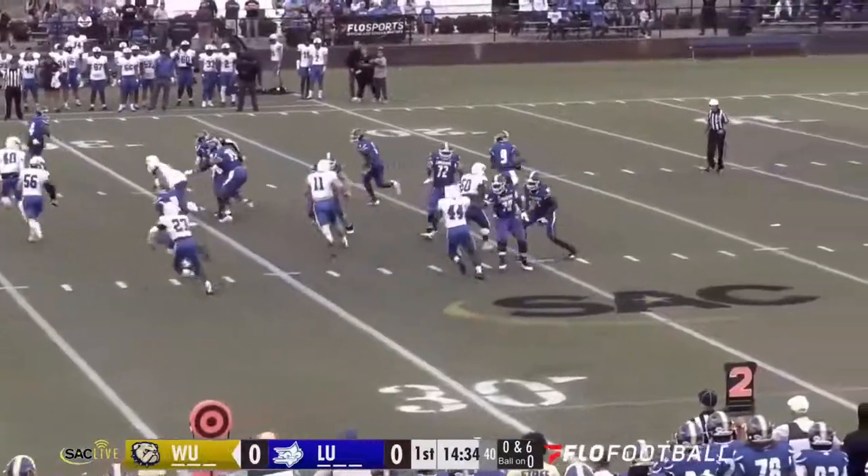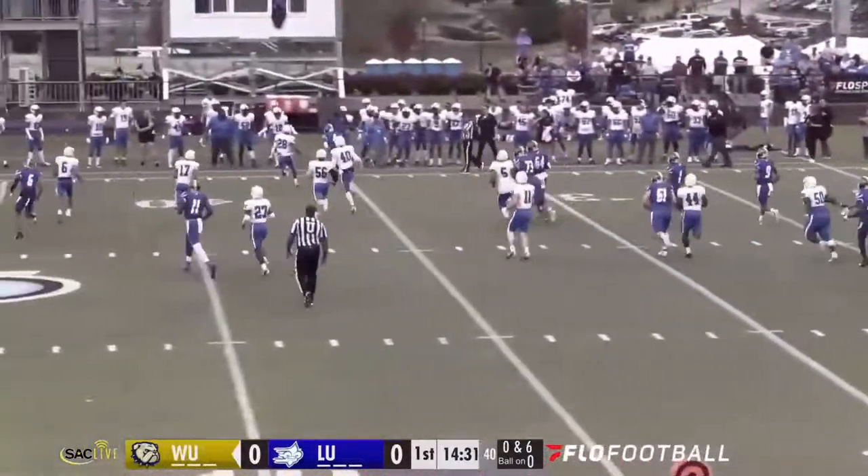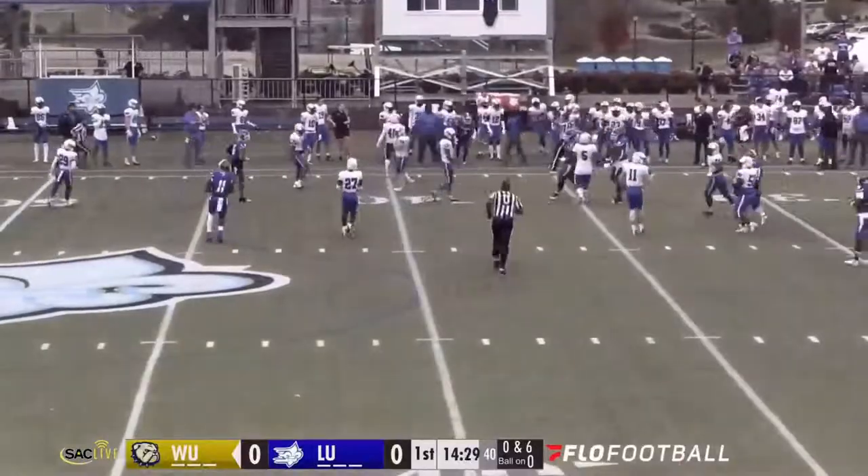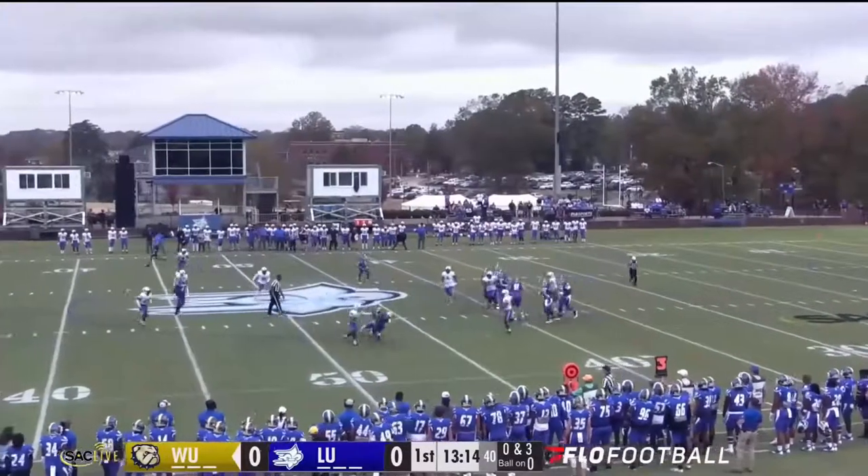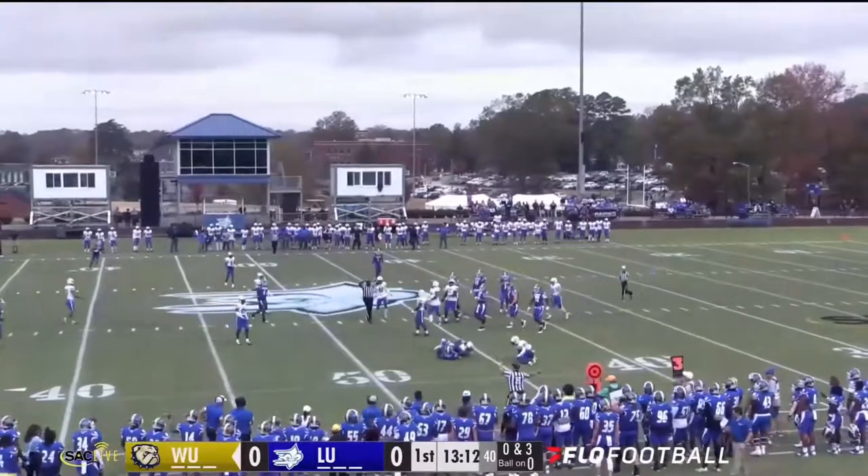Wait a minute, Knoller moves the pocket on second down. Jelani Baker coming off a great game. They have to go across the 46. Dustin has a clean pocket, now squeeze, dumps this to McRae, and he's got the first down.